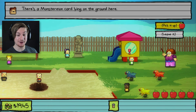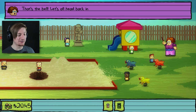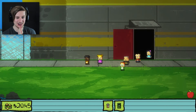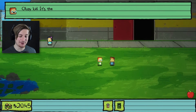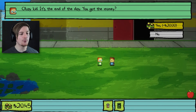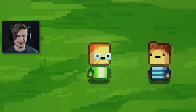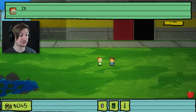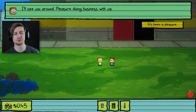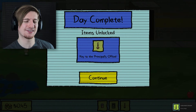Just for safety I'm gonna take the Monstermon card just behind here. Four apples left. We've cashed off — we've got $20.45. Let me just see Monty. 'Okay kid, it's the end of the day — you got the money?' Yes, we do! 'Wow, you raised all that in one day? I'm impressed. Whatever you plan on doing with that key, be careful — something fishy is going on at this school. I'll see you around.' Pleasure doing business with you. And we get to take pills back home with us.